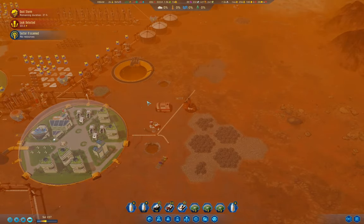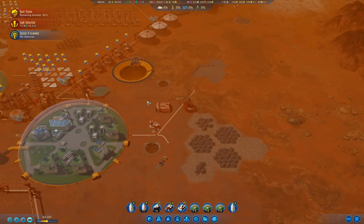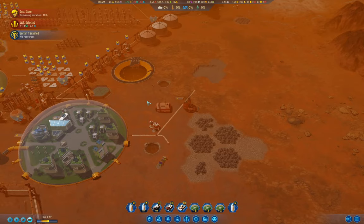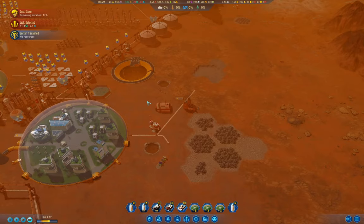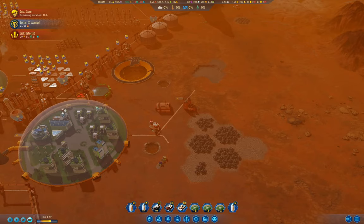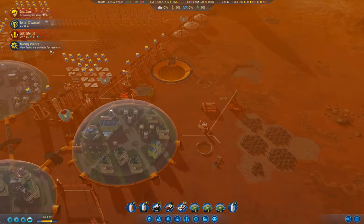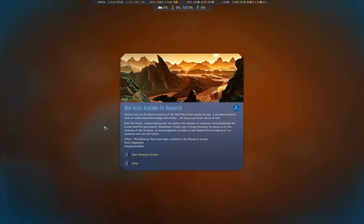I've been pondering what to do for the next series on Surviving Mars, because I will do another one. I'm thinking of picking a set of parameters that makes a particularly difficult start. I'm even considering the last arc option where you can only ever call one passenger rocket - that isn't particularly difficult, but if you were in a situation like we were in where we had a population collapse, it can actually end your colony, especially if you fail to recruit colonists from other colonies.